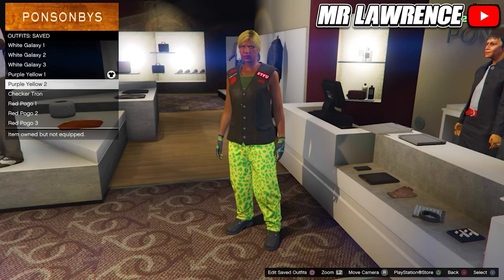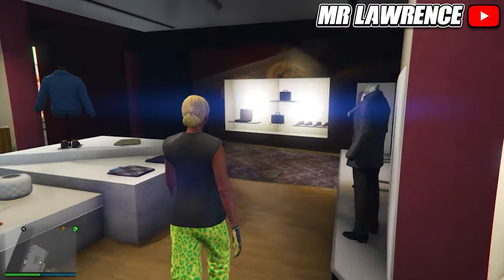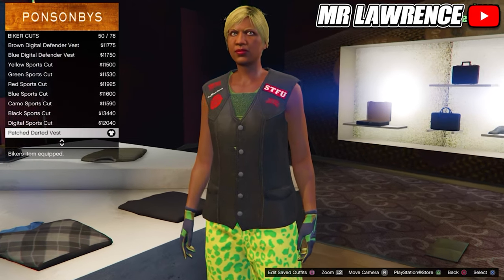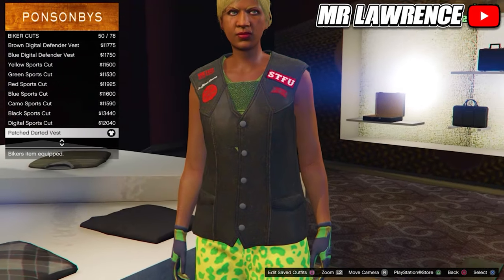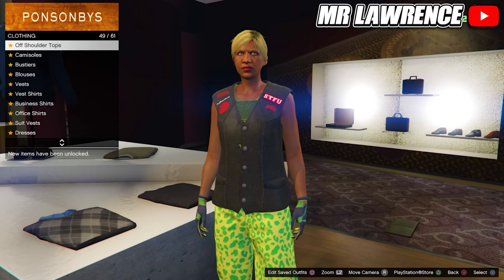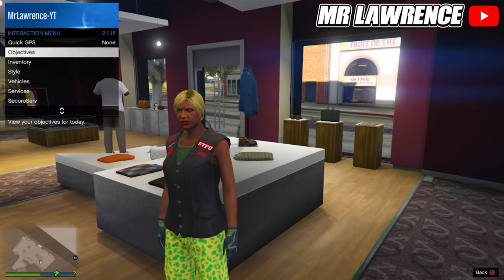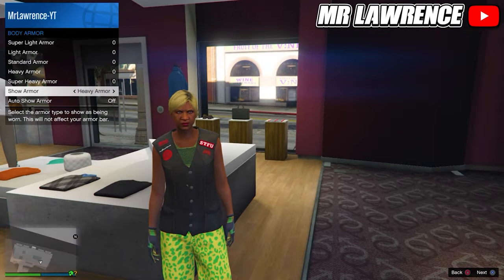Now we will only have to change the top, so go to the top section. Then do biker cuts and purchase the patched darted vest, number 50. Stay in the tops and select the black bikini. Now you will need to equip heavy armor through your interaction menu — make sure it's the green armor — and save this outfit in your next empty slot.